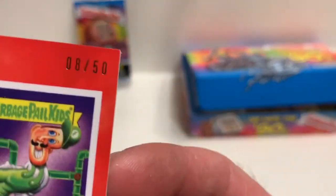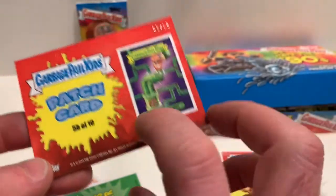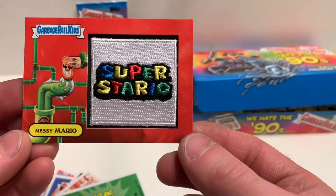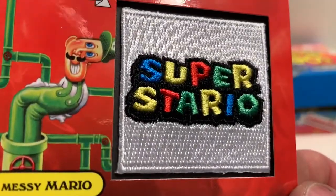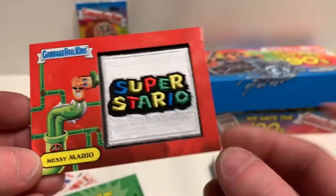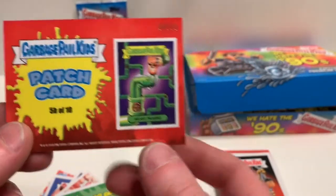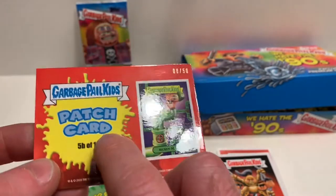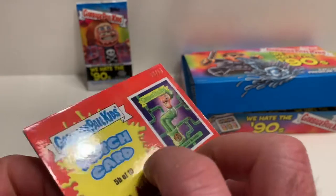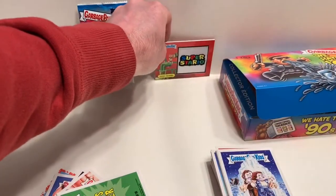Messy Mario - it's a Super Mario patch, this is actually kind of cool. I probably will not keep this; I don't collect patch cards, I have three or four that I'm going to get rid of. This is number 8 of 50, so there are 50 of these out there. That's Luigi coming out of the pipe - he's the green guy with the L on his hat. That'd be cool if we get the base card too.